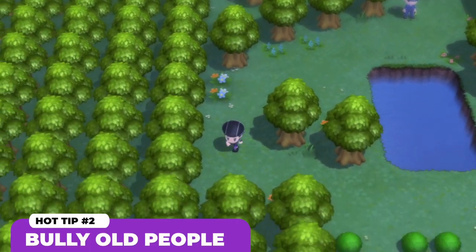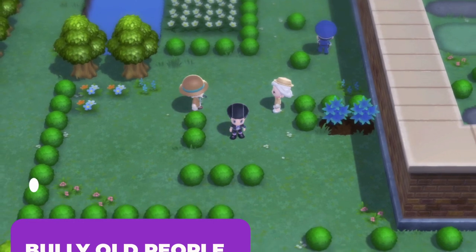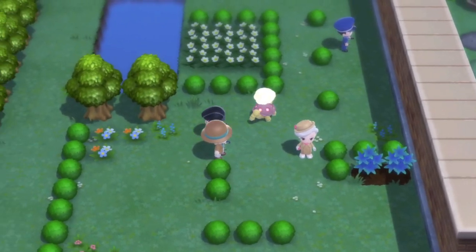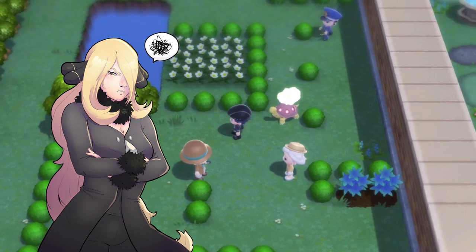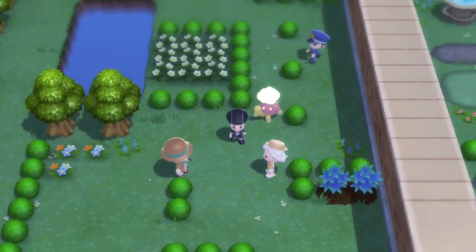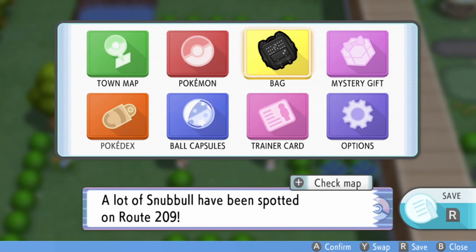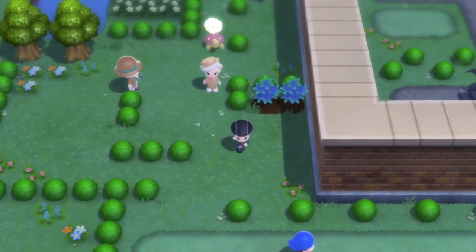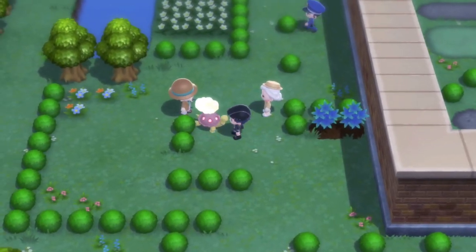This tip is to make the most amount of money in Brilliant Diamond and Shining Pearl. It's going to be down here by these two old people. Now, I know what some commenters are going to say — they're going to say, why don't you battle the Elite Four or the Gym Leaders? Number one, you have to redo the Gym Leader puzzles again, and that's way too much work. Number two, the Elite Four is incredibly tedious and they stall out way too much. You'll run around in a circle using your Vs. Seeker.